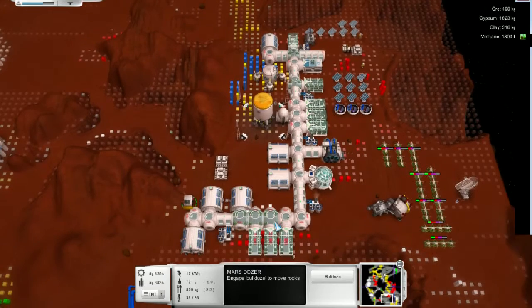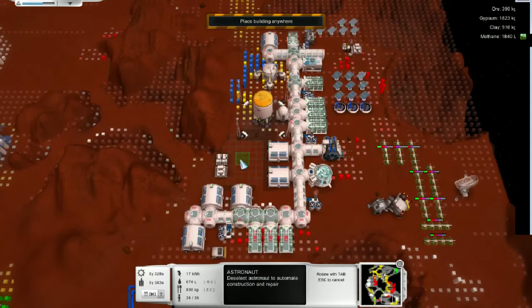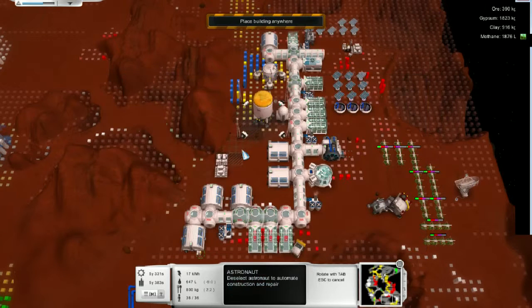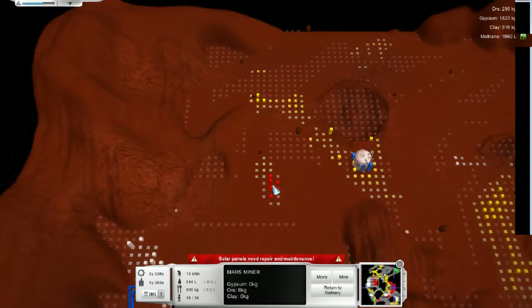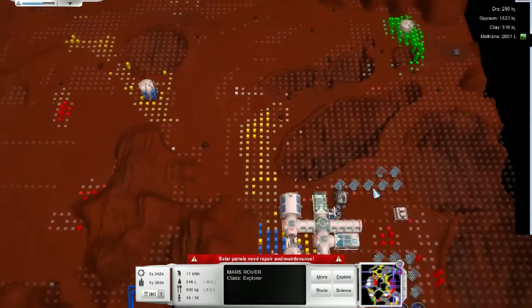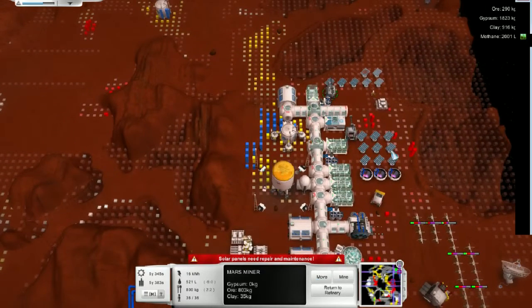So we're gonna move you back here. We're gonna grab an astronaut and build a couple pallets up here. Actually, we're gonna build it with a little bit of space so forklifts are less likely to get confused. Hopefully. So you need to go mine stuff. We're gonna send you up here. You need to survey more things, so let's send you here. You are pretty much done, so you can return to the refinery.